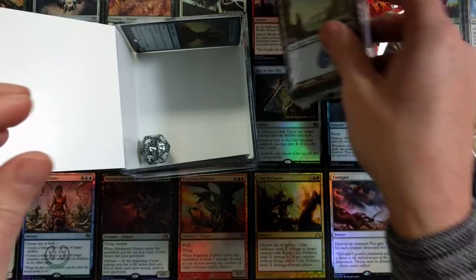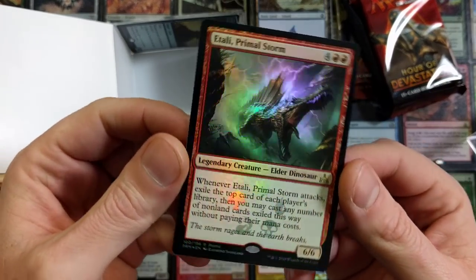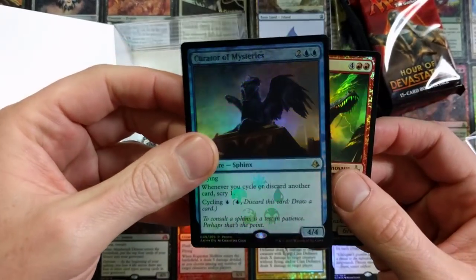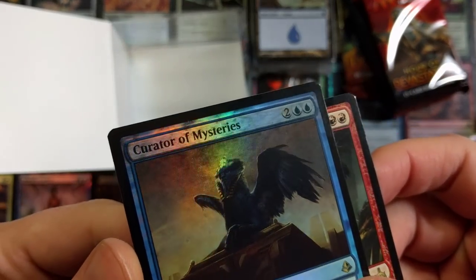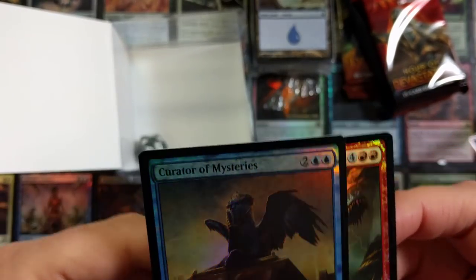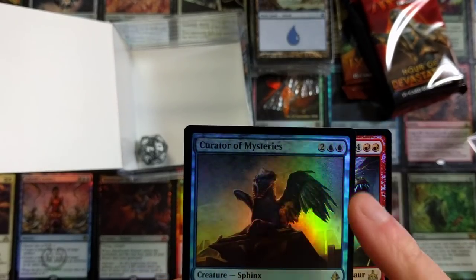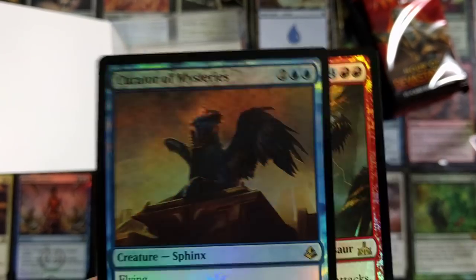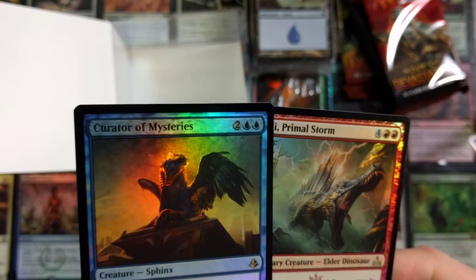I highly recommend you do not purchase one of these, but we did get the Itali Primal Storm which we all know is like six, seven, eight bucks — not bad at all. And the Curator of Mysteries bulk — I don't know if that's some ink smearing or what on the top of the foil. It looks kind of funny. All the ink up here is just smeared on the top of that foil.